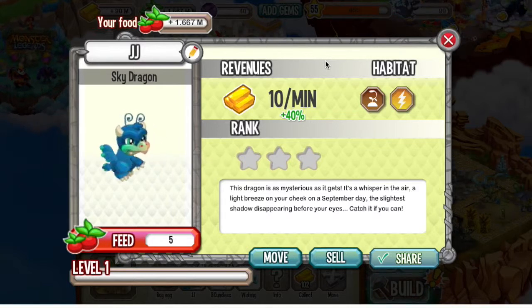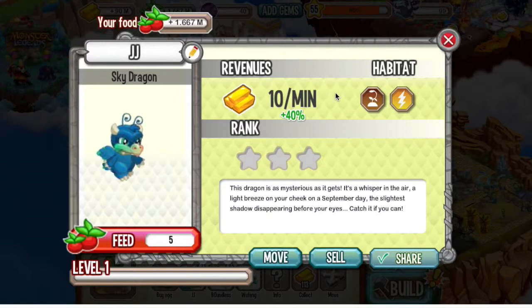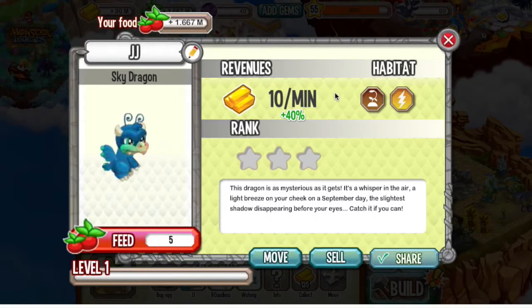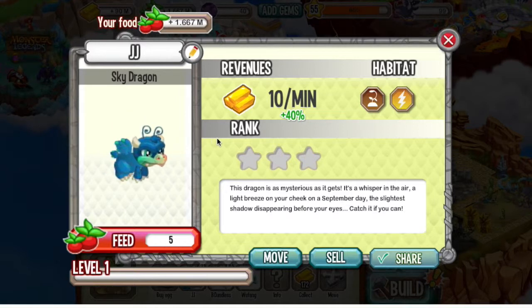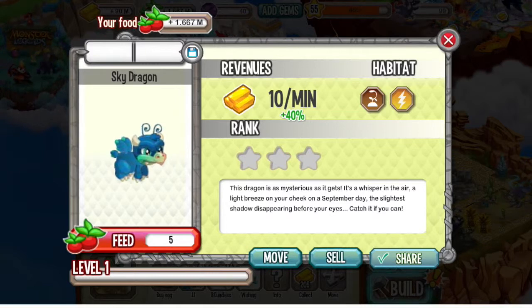It's a cute dragon. I always wanted it — I just never knew the breeding guide for it. And I was surprised that I got it this way. It's a pretty cool dragon with a pretty cool animation; it makes a little breeze. Let me go ahead and name this dragon Swift.